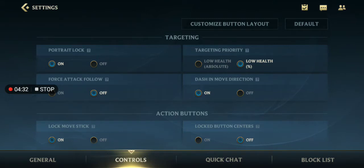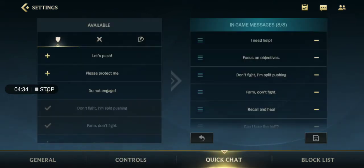For Quick Chat, you can change the chat setting from Available to In Game.